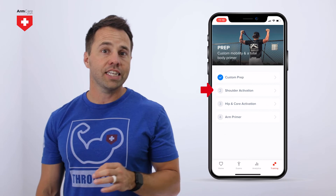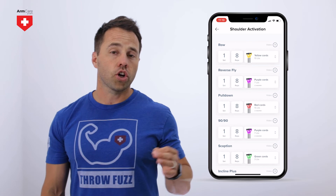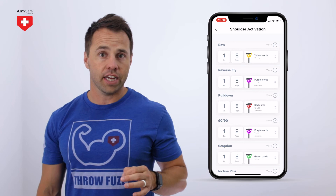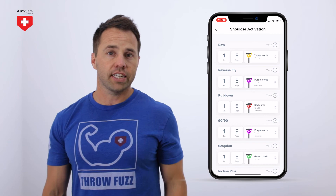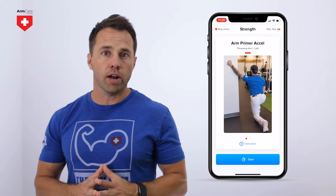Custom prep includes stretches and exercises that will help improve your movement quality before activating your muscles with the shoulder and hip and core activation programs. When selecting a program, you will see the exercise, number of sets, reps, and the recommended resistance based on your test results. If you have not taken an exam, your resistance will be based on your age. To change the resistance, select the up or down arrow next to the recommended resistance. You can see video instructions for each exercise by selecting the play video icon. When you have completed all of the exercises in the program, select the complete button at the bottom of the page. A blue check will appear and then progress to the next program.